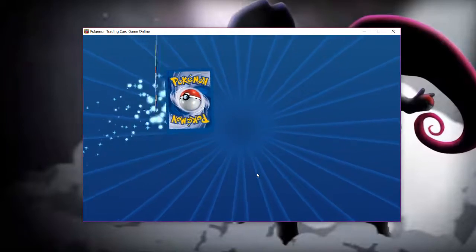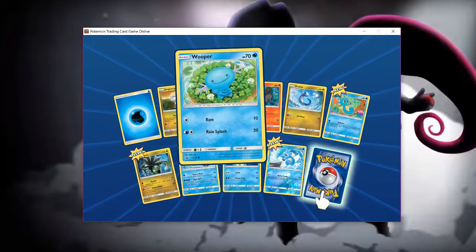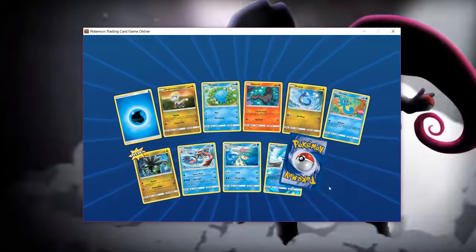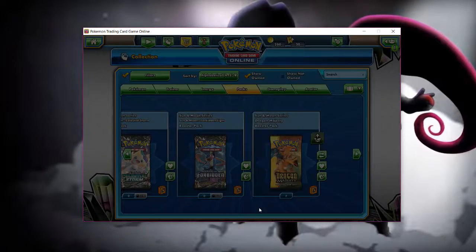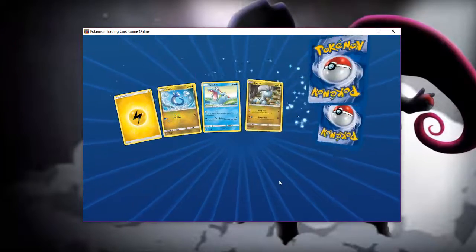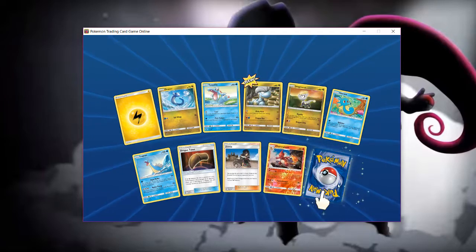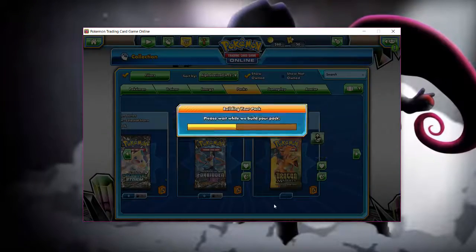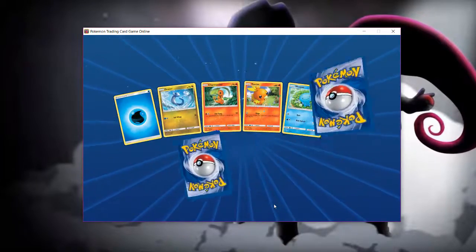I'm a collector, and I'm okay with having cards like this. Zygarde's new, the shiny Horsea's new, and this Horsea over here. Zekrom is new — we have Zekrom now. Shiny Charmeleon and some new cards — fine by me, always fine by me.